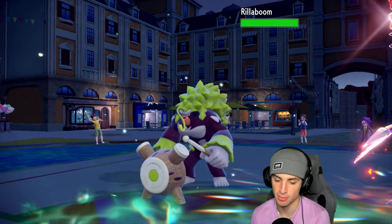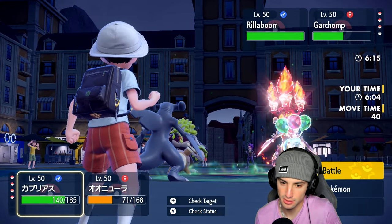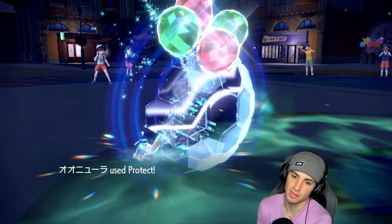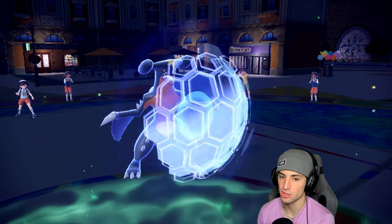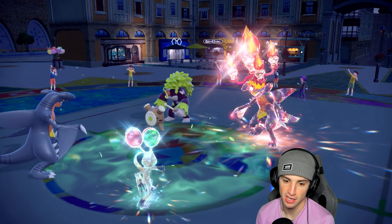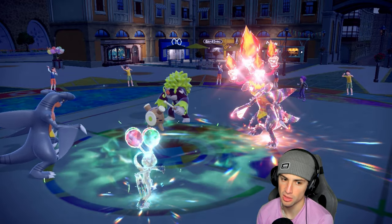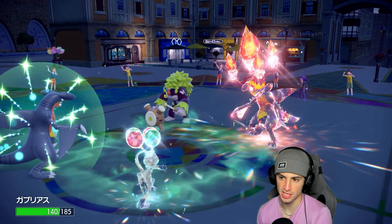I think double Protect is the easy reply here. I could make the read that they're going after Sneasler, which is kind of obvious — but I'd rather play it smart considering we have the lead. Let's double protect. Fake Out into Sneasler — told you! Dragon Claw goes into their Garchomp. So double Protect was easily the right call — easily the right call.